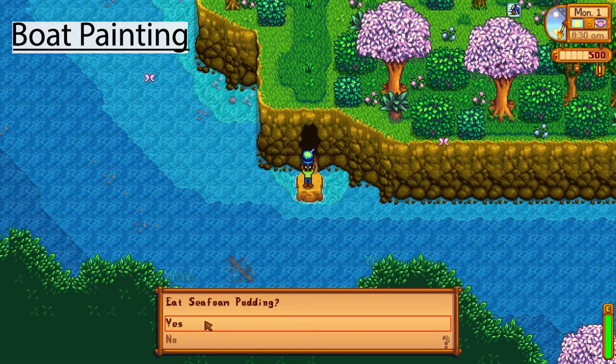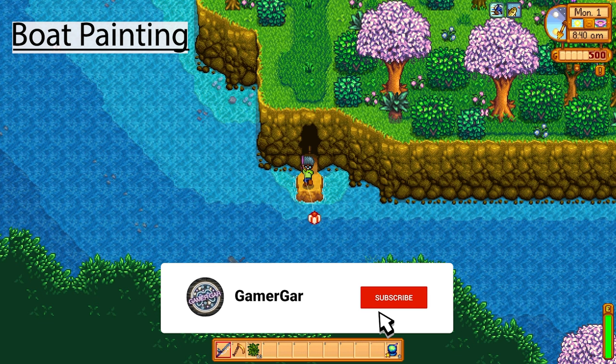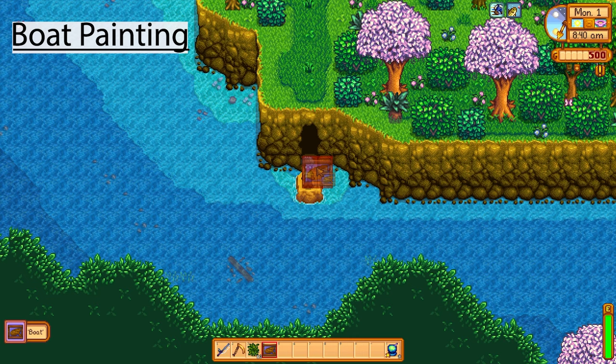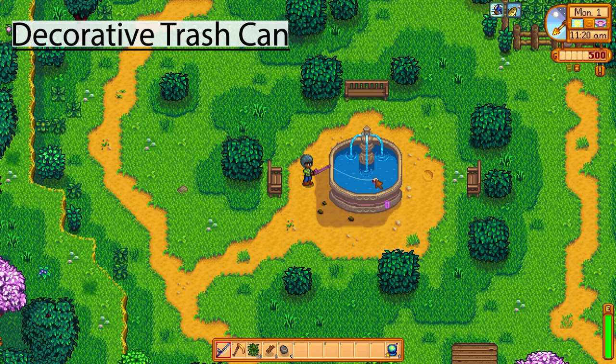The first secret is the boat painting, which can only be acquired if you have the beach farm — if you don't have the beach farm you can't get this one. That's why I'm kicking off the video with this one, because it's the only missable one. These paintings are really cool, very detailed and quite unique, and they make for a great aesthetic inside your house. I'll put it up here in my small house — it just totally transforms the room, absolutely magnificent.